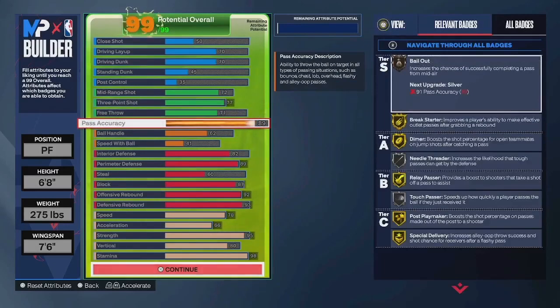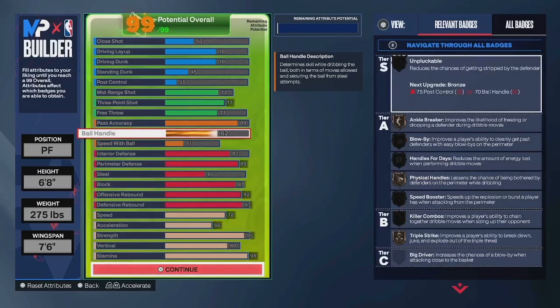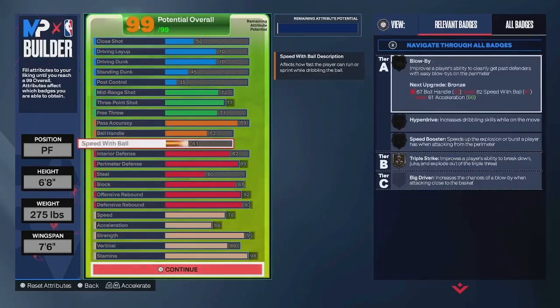89 pass accuracy for Tyrese Halliburton, and you do have 62 ball handle — that gives you bronze ankle breaker. You also have some very basic size-up animations. 41 speed with ball is for bronze triple strike, so out of the triple threat you can get a decent speed boost if you're cutting to the rim or whatever.